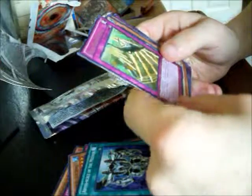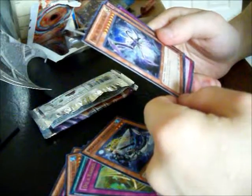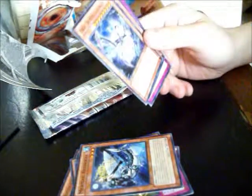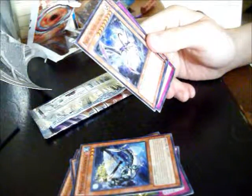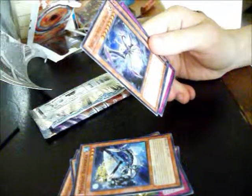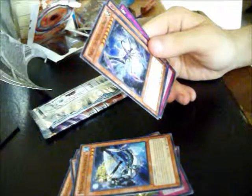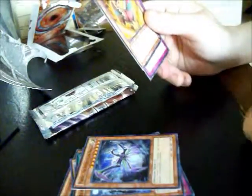Do a barrel roll! And three. Mecha Phantom. Oh, there's Mermow, so we can look at that. Parasect the Interstellar Dragon — control level 8 monster, normal summon without tributing. Three, six, seven, eight. Oh no, it's only this card. What do you use it for? I know what that would be kind of used for.